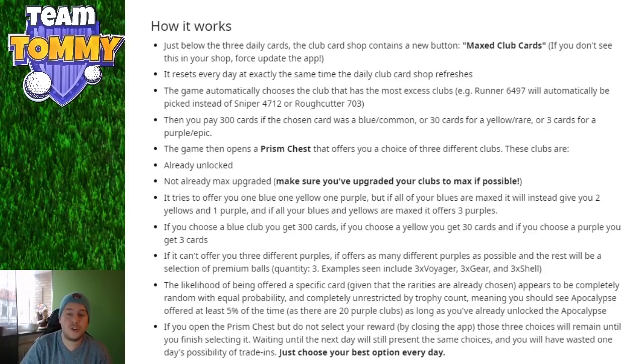The game opens a prism chest that offers you a choice of three different clubs. These clubs are first and foremost already unlocked — it will never offer something you haven't unlocked. They are also not already maxed. Make sure you've upgraded your clubs to max if possible. For example, if you have cards for the Sand Lizard but haven't upgraded it, you can still receive cards for that club because the game won't recognize it as maxed. You need to actually upgrade to max — it's very important.